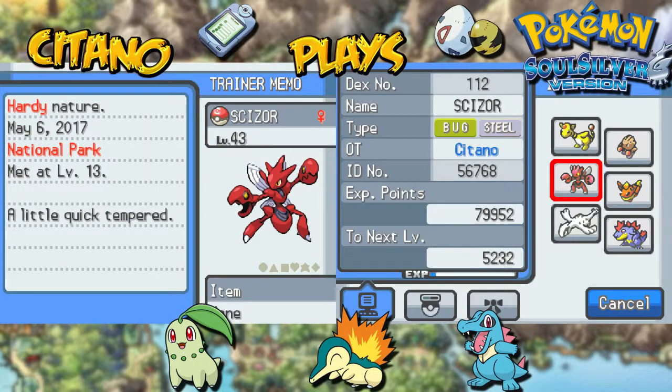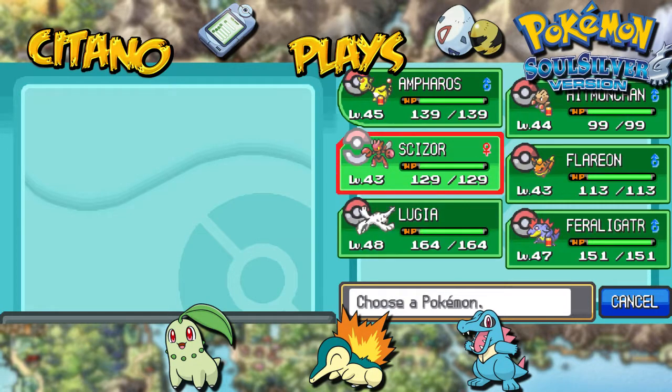Also, Scizor is a Bug-Steel dual type. That means Scizor has only one weakness, and that is the Fire type — which is devastating, taking quadruple damage from fire. But he is quadruple resistant to Grass, and has around 6 or 7 types that he is resistant to, which makes him amazing. The best part about Scizor though? He is immune to poison — which is pretty nice.